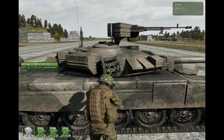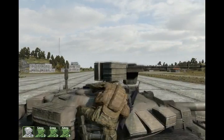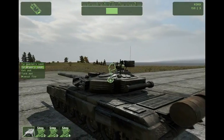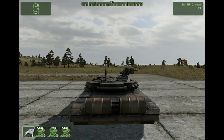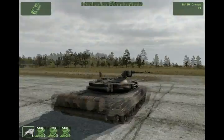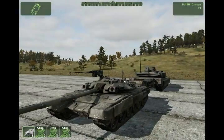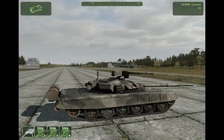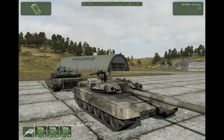Now we get into the T-90. I'm going to get in the commander seat and hop to the gunner seat. The primary difference between this one and the M1A2 is that it does not have the reactive armor plating. It cannot take the extra hit that the M1A2 can, and it is also missing the extra machine gun on top, so it doesn't have that extra gun to take out infantry.